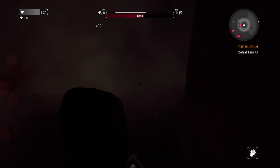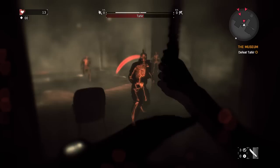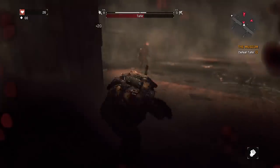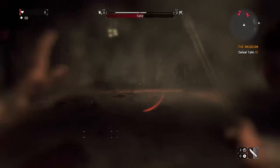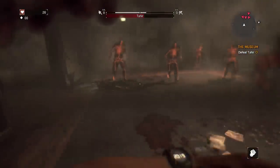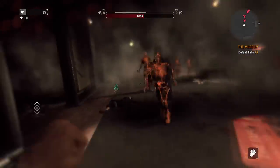If you clicked on this video with curiosity and want to know the hardest part about this entire challenge, it is this single fight. Stripped of all of our belongings, we have two weapons to kill Tahir. He isn't much stronger than your average Joe but his deflection abilities and his extra goons of the human variety made this fight a living hell.